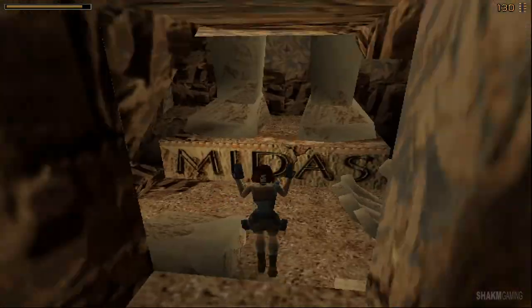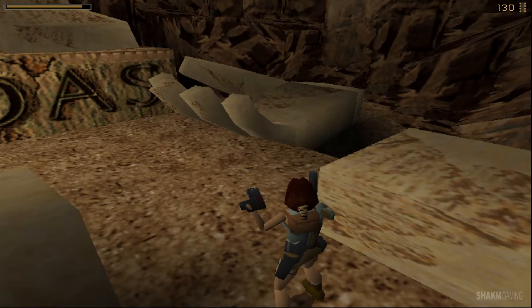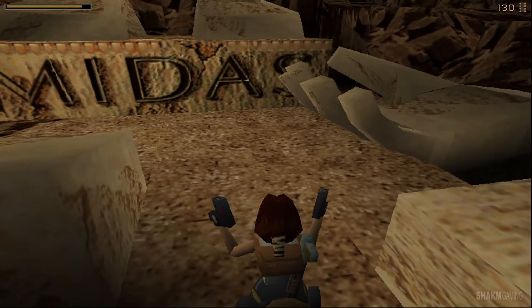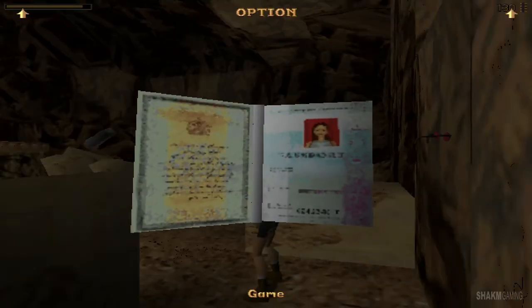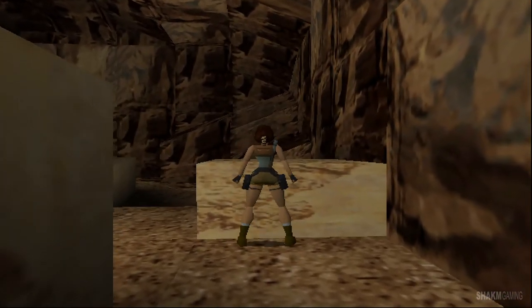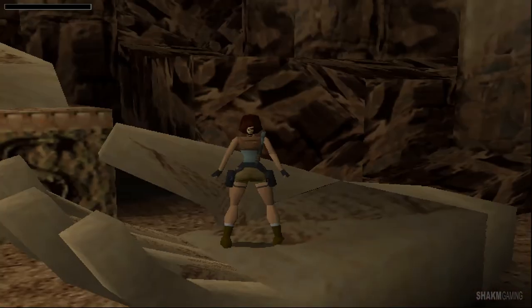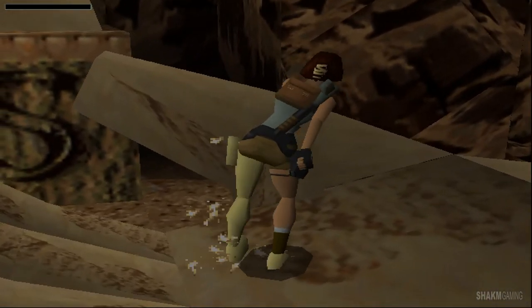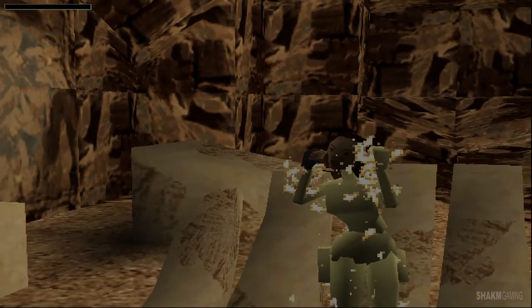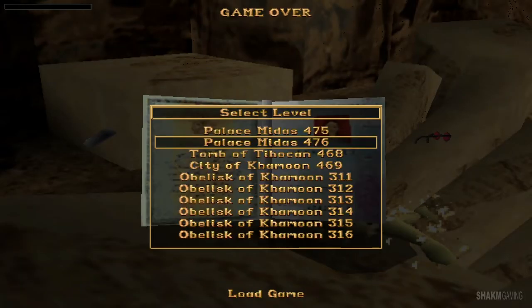That's the statue of Midas, and that is his hand — that's the thing you gotta be afraid of. That's the thing that turns everything to gold. Just to show you, let me save and let you see what happens. The first mistake every rookie makes in this level is jumping around and accidentally jumping on that hand. Not a good idea, as it can turn you into gold as well. Poor Lara — she is worth a ton now. Maybe she's worth more dead than alive. Let's load the game and not repeat that mistake.